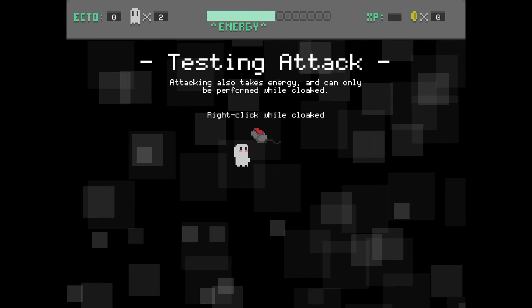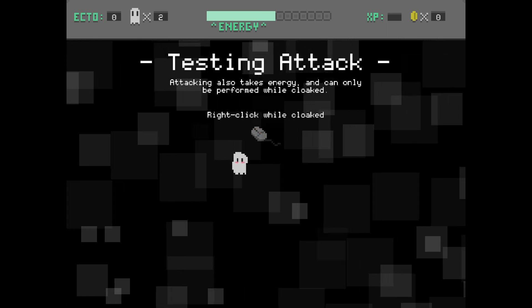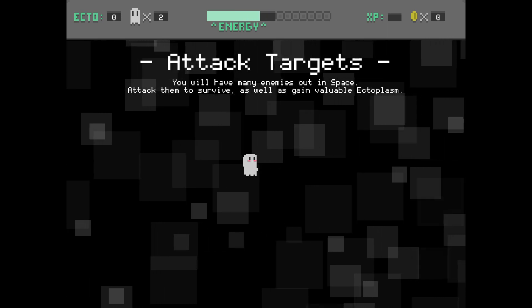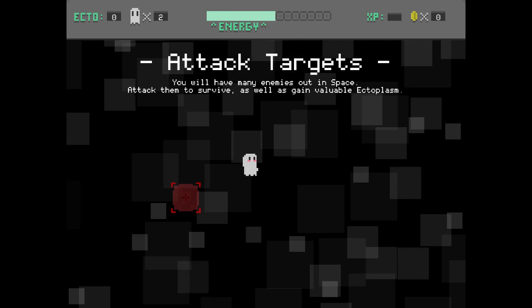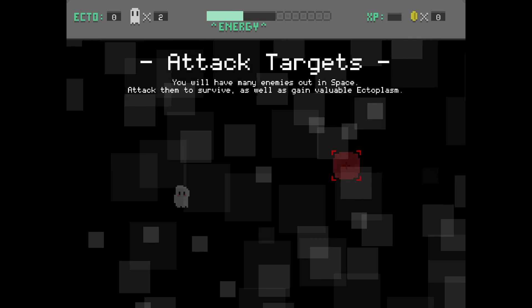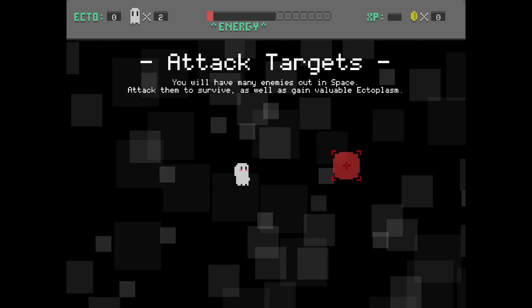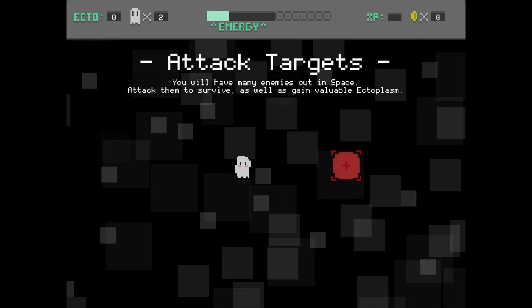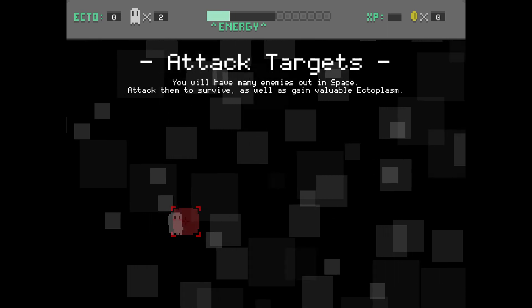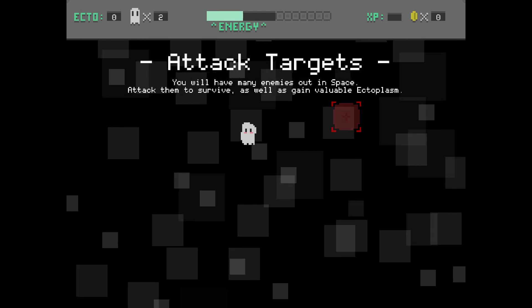Testing attack: attacking also takes energy and can only be performed while cloaked. Right-click while cloaked to attack targets. You'll have many enemies out in space — attack them to survive and gain valuable ectoplasm. The downside is it takes energy to do so, so unless I actually have the energy to attack with, I can't attack.